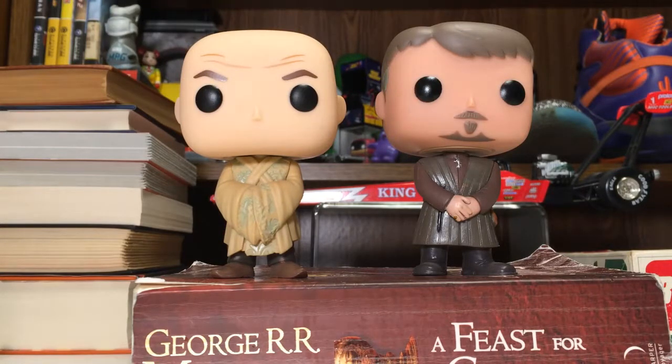I've added Sansa Stark, Jaime Lannister in his Kingsguard armor, and Beyond the Wall Jon Snow — all out of box because I got great deals. Sansa was $23 and came with two other pops, Jaime was $23, and the Beyond the Wall Jon Snow I paid $32 but it also came with ten Game of Thrones mystery minis. For $32 that was a pretty cool deal.